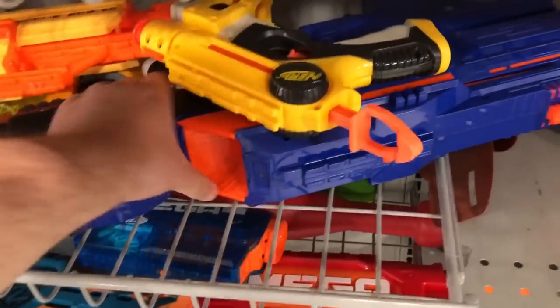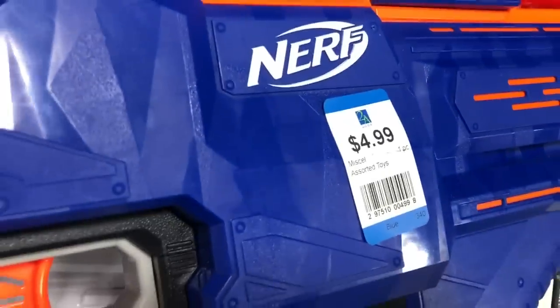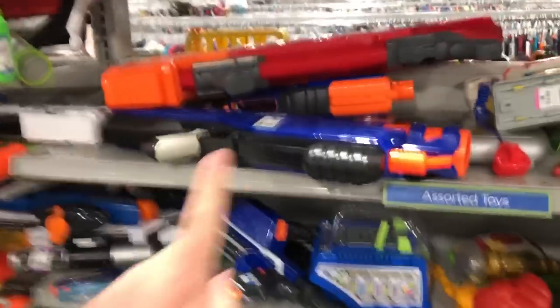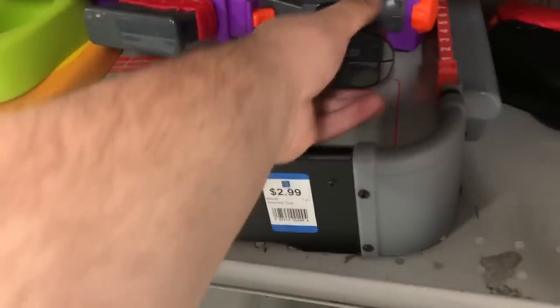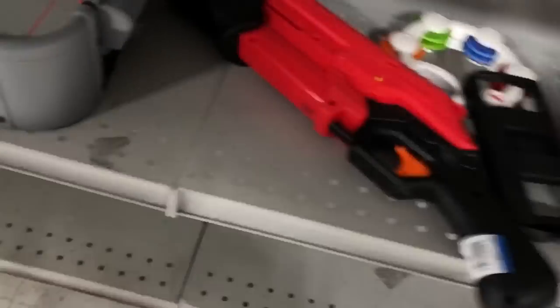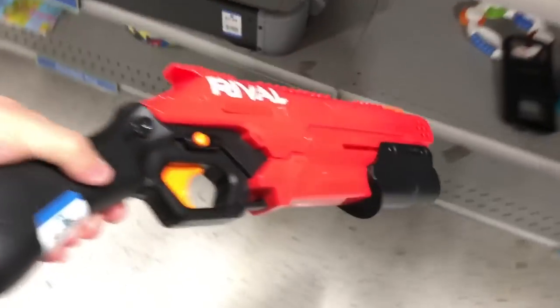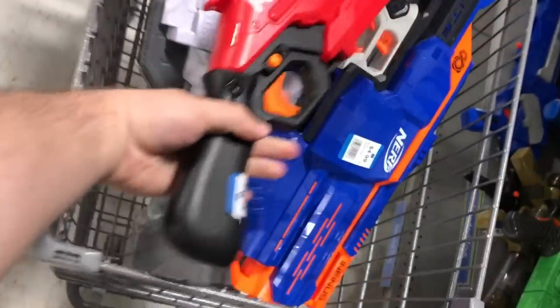Right here I see an Infinis — I know what that is, I'm grabbing that. $4.99 too — definitely got to get that. This place is loaded. There's a Trilogy, but hold on — over here I already saw something. Rhino Fire, I don't need that. But Fortnite SMG — yes, sir, I want that. $3.50. And we got a Takedown — $2.99. I'm getting that, I've been wanting that. All this stuff is only like a year old or less — so much new stuff.